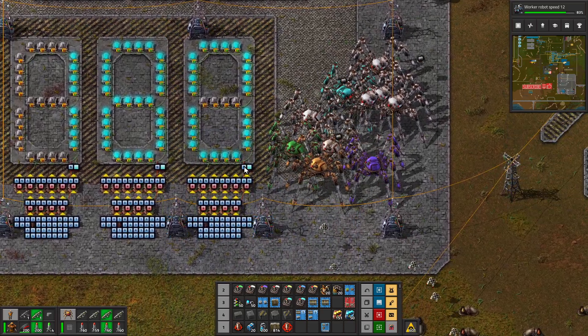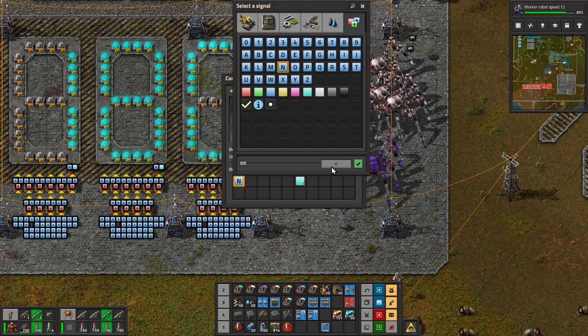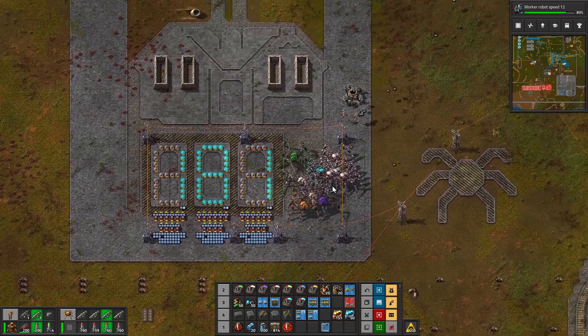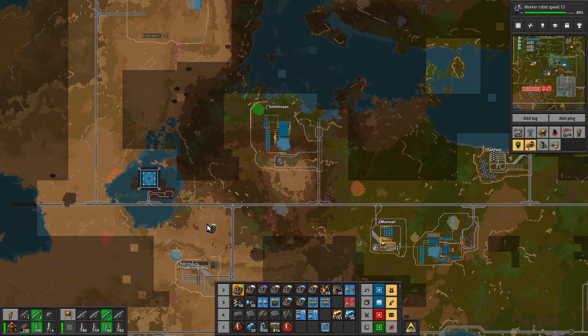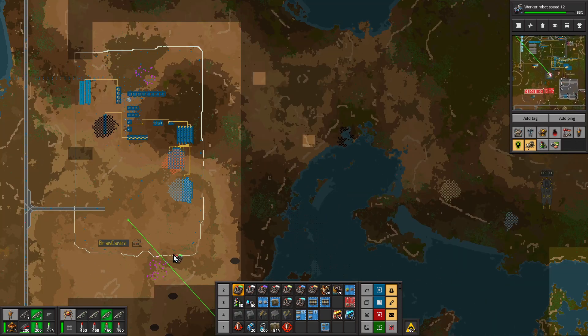Welcome back guys to Factorio Town Season 2. This is episode 171 with me, Massive Dynamic. And we are in this episode going to take a walk over to our new town of Brian Caniff, and we're going to go ahead and set up the railroad stations for the town.